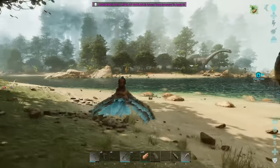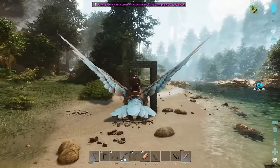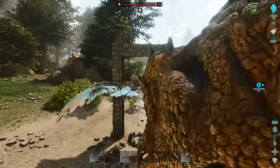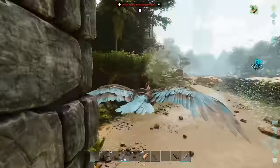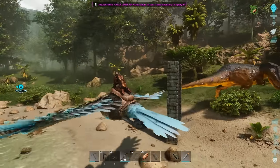Just like that — the Rex won't stick its head through the gateway and trap itself by its hips anymore. And if you keep trying to kite it in, it just keeps walking around. They have outwitted me with their new dino pathing. However, I will get around it.